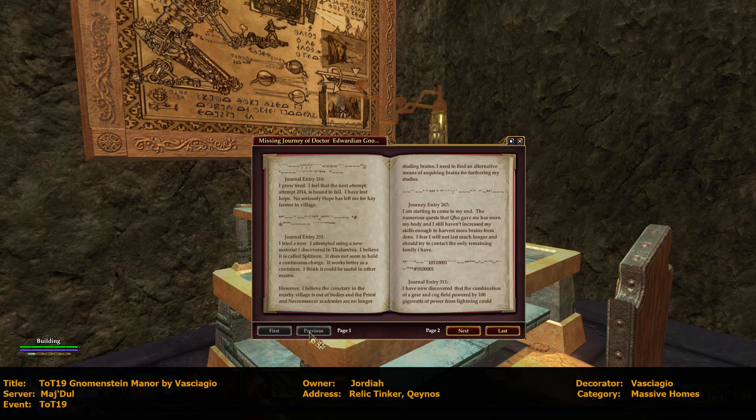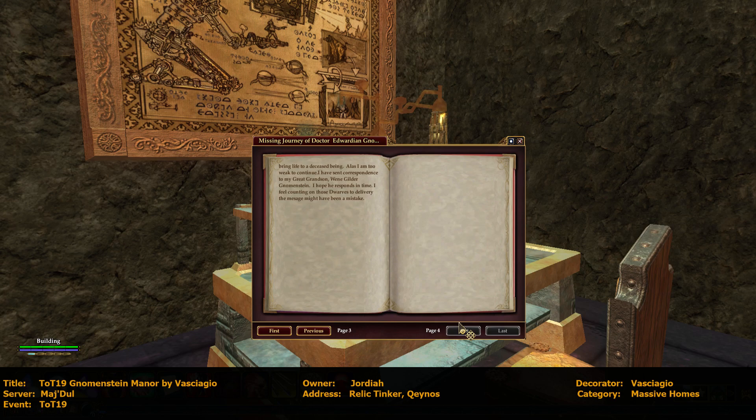Journal entry 267: 'I am starting to come to my end. The numerous quests that Poe gave me has worn my body, and I still haven't increased my skills enough to harvest mora brains from dens. I fear I will not last much longer, and should try to contact the only remaining family I have.' Journal entry 311: 'I have now discovered that the combination of a gear and cog field powered by 100 gigawatts of power from lightning could bring life to a diseased being. Alas, I am too weak to continue. I have sent correspondence to my great grandson, Ween Builder Nomenstein. I hope he responds in time. I feel counting on those dwarves to deliver the message might have been a mistake.'